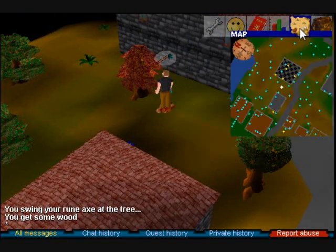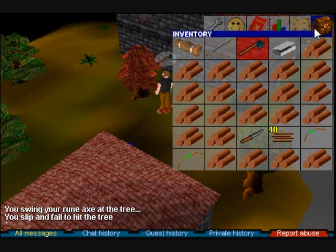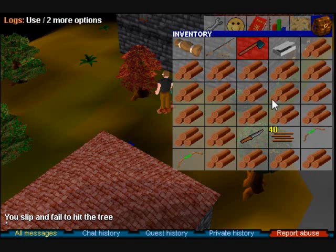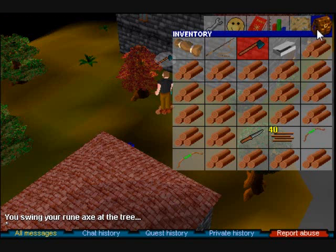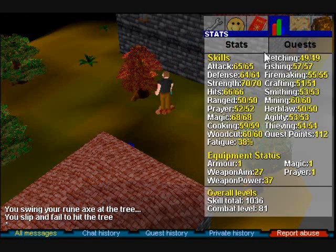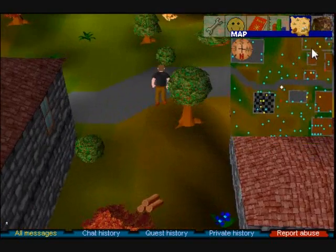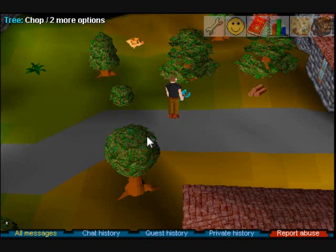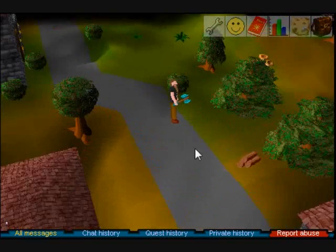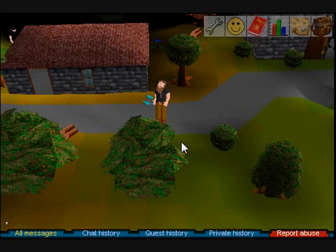50 woodcutting is all you need for your fletching. If you want to do fletching you're going to have to cut down oaks, cut them into longs, and just drop them - or bank them to sell. You can also find the yew trees in the normal respective spot in Classic, which is near this church. Magic trees will just be normal trees but they'll have a glow effect on them. I doubt you'll reach that high a level though - I advise just getting 50 woodcutting and stopping there. This will conclude the woodcutting guide for RuneScape Classic.